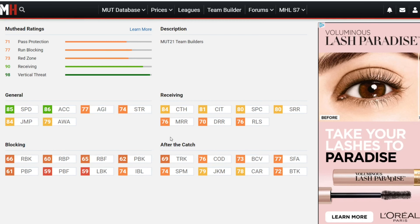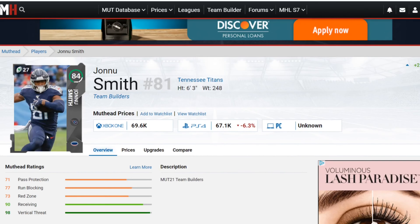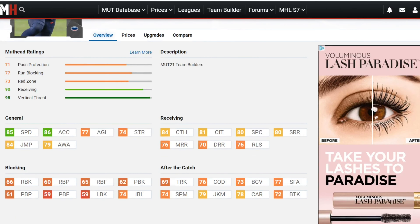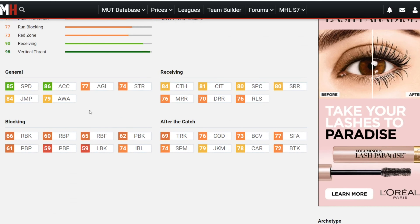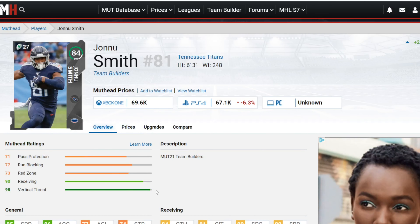Next up is John New Smith at tight end — I seriously like this card. He's got 85 speed, 86 acceleration, 77 agility, 84 jump, 79 awareness, 74 strength. Insane speed for a tight end at the start of the year — he's going to outrun a lot of linebackers. He's got 84 catching, 81 catch in traffic, 80 spectacular catch, 80 short, 76 mid, 70 deep. Blocking is 66 run block, 74 impact. After the catch: 76 change of direction, 77 stiff arm, 79 juke. Very well balanced tight end.